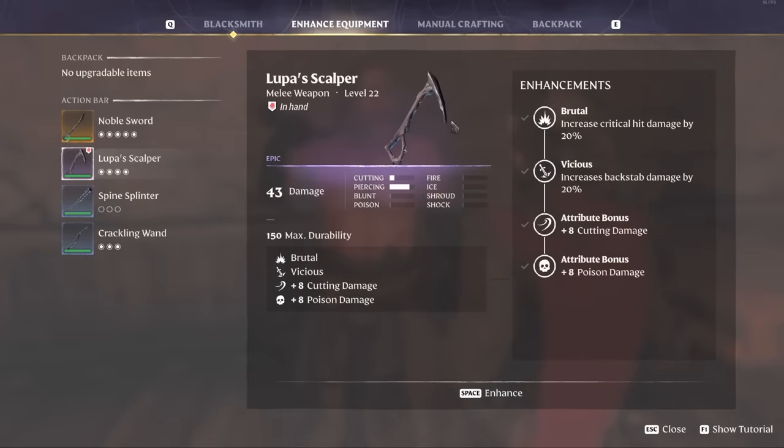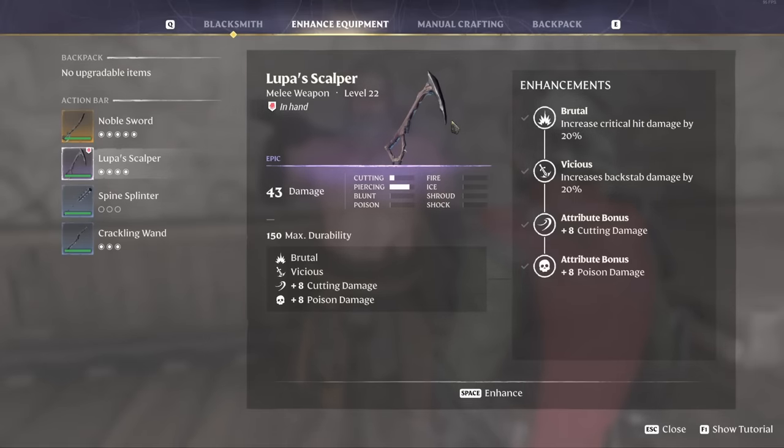When you get new weapons, it's definitely worth upgrading them with runes — most of the time it increases damage and gives perks. You'll get a lot of weapons to salvage that you're not using, so you'll make runes back quickly. For example, this Looper's Scalper does 43 damage and after upgrading gains Brutal (increased critical hit damage by 20%), Vicious (increased backstab damage by 20%), plus 8 cutting damage and plus 8 poison damage. Upgrading makes it a weapon I'll use for several more levels.